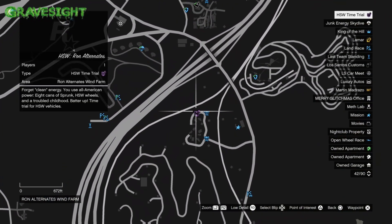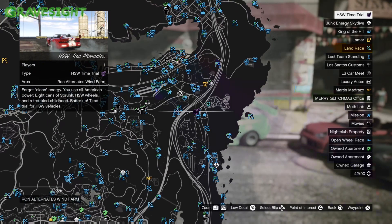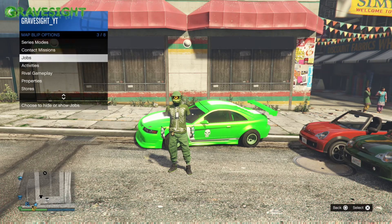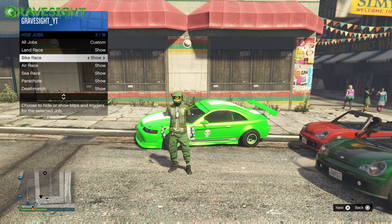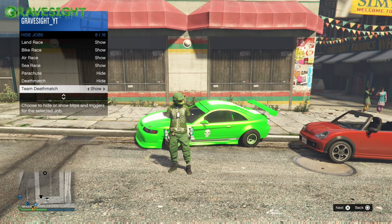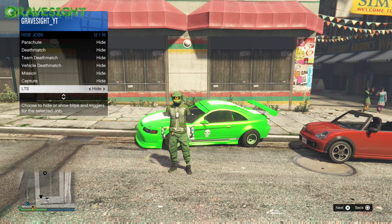So let's say I want to go to this time trial right now. The way to do this is we're going to pop up the interaction menu, go to map blip options — find that in your interaction menu — then go to jobs, and then all of the races. You want to make sure all of the races are on, because death matches and things like that don't work, but any race will work for this teleportation.